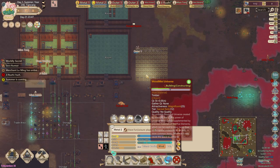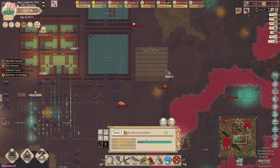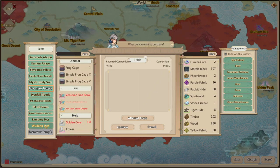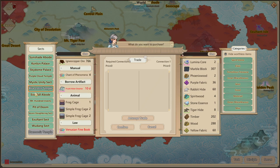We're already 50% done on our mini universe. I also got lucky that two sects were selling scrapers, which increases building speed — you always want to check through the sects to see what items they have, because sometimes they sell really good items that are useful for your outers.